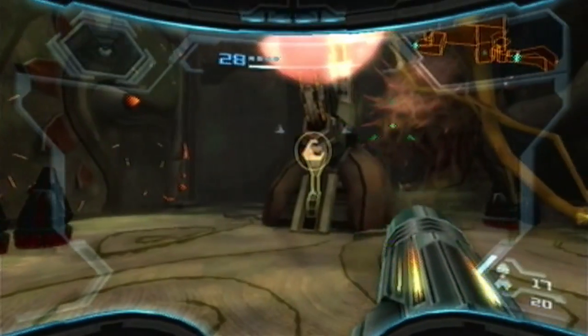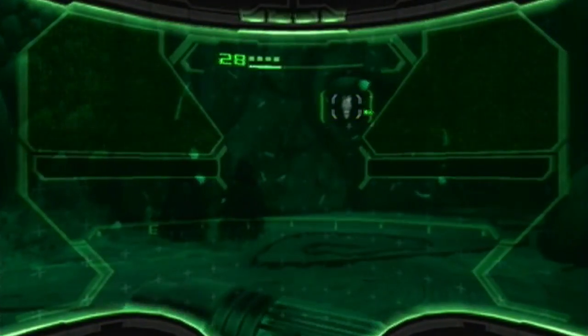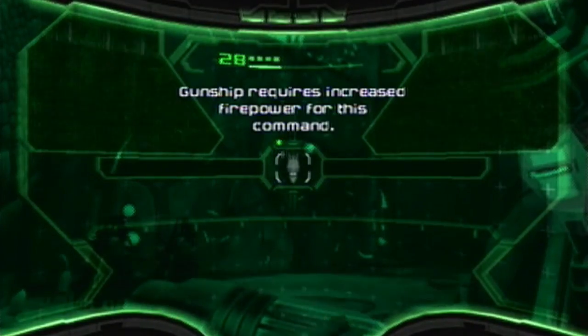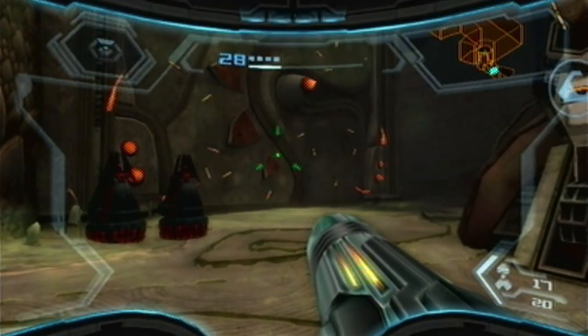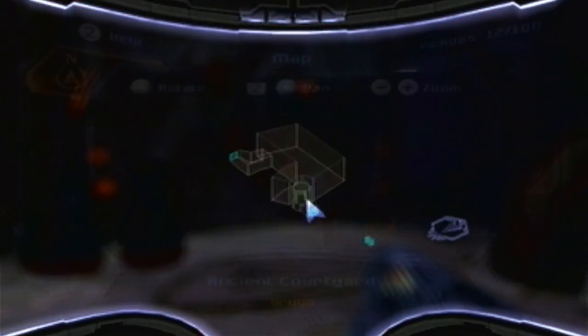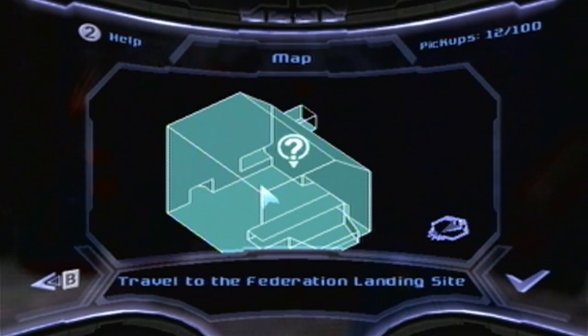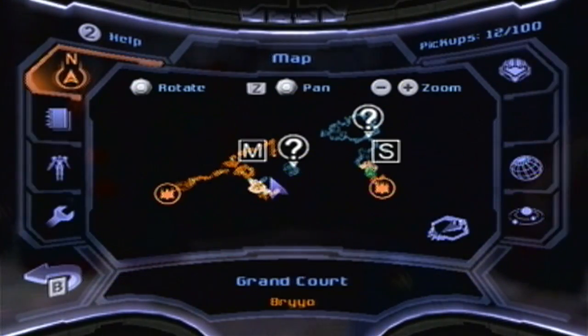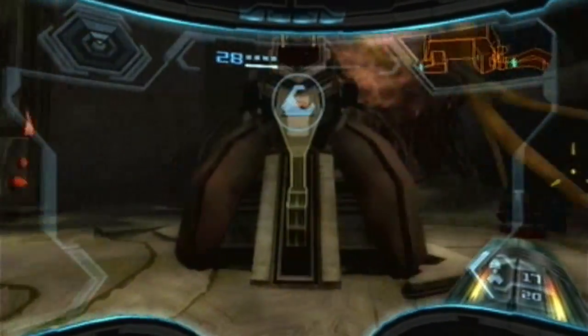Now I understand what this thing is all about. You just need to grapple this so you can use your command visor. Now I am actually starting to put two and two together. It all makes sense now. We need to go to the Federation landing site to get an upgrade for our ship. And said upgrade, if I am correct, is going to take care of Maldium — which will allow us to destroy the Eastern Energy Signature and progress past this wall.